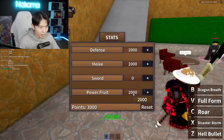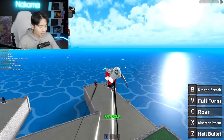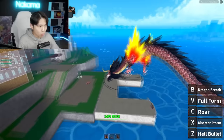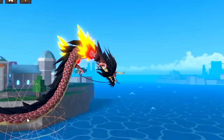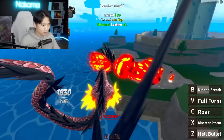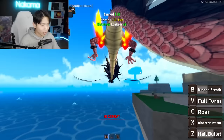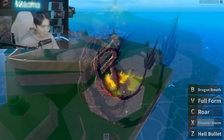Now we got all the moves. Let's go — 2,000 on defense, 2,000 on melee. We still have 3,000 points, so let's go 1,000 each again. We're going full form! This is our brand new Dragon. This is my first time using a Dragon fruit in King Legacy. It's looking kind of nice — you guys seeing how smooth the motion is? So we got Hell's Bullet, Disaster Storm — it's like a purple tornado — and we got Roar.